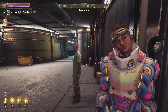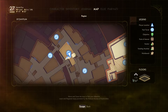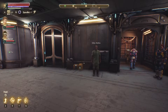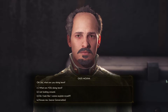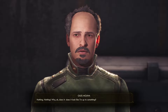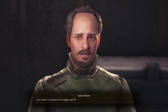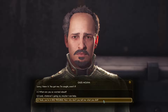Who's this guy? Giles Molina. Where am I on the map now? We're on the first floor. What are you doing here? Nothing. Does it look like I'm up to something? Laws, I knew it! You got me — I'm caught, aren't I? What are you so worried about? Look, whatever's going on, maybe I can help. Let's see if we can help this guy — it's what we do.